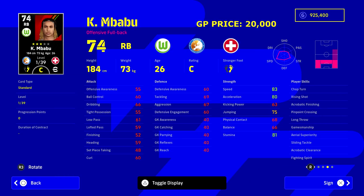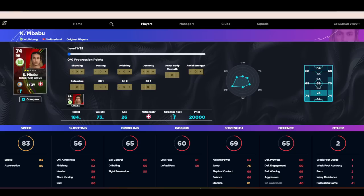This guy — Mabu — I've been waxing lyrical about him. He featured in one of my videos for the best right backs and hidden gems, and I'm a big fan. He's 20,000 GP. He can play so many positions in the back — it's very rare to get somebody that has the height and the speed to play left back, right back, and center back. He can also play right midfield if you're badly stuck. Get him — you will not regret it. He is unbelievable, one of the biggest hidden gems in eFootball.